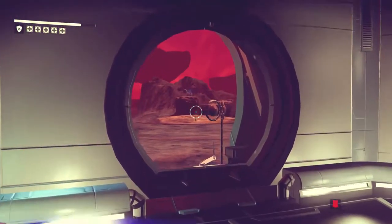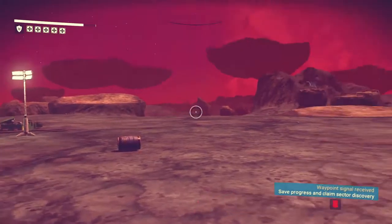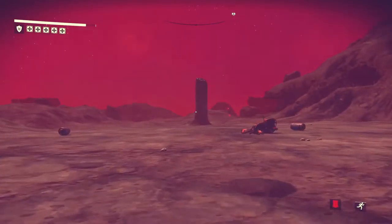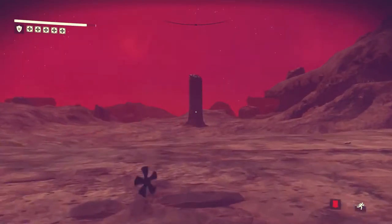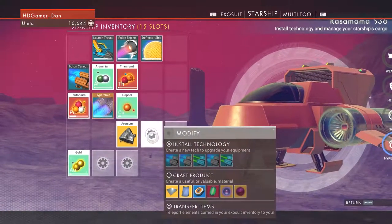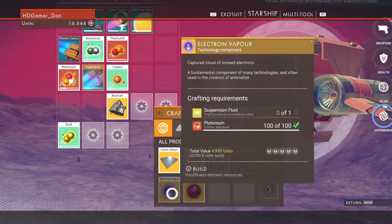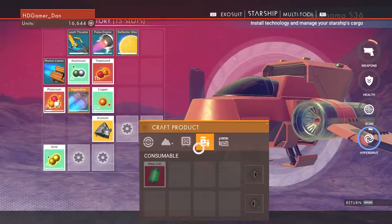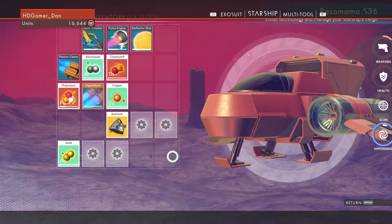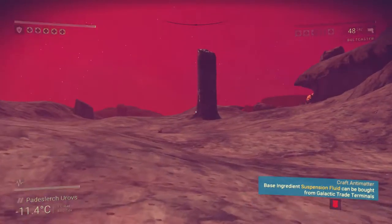They're not actually after us at the moment, which is nice. There's some heridium over here, let's go gather this. And then I think that's all we needed. We need to craft that thing. The electron vapor - which we need suspension fluid for, which we're going to have to buy. Because we can't craft it. So we're going to have to buy one of those. Basically the suspension fluid can be bought from Galactic Trade Terminals, so we can go back in there and actually build one.